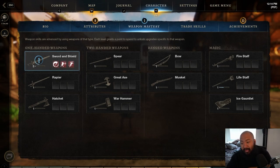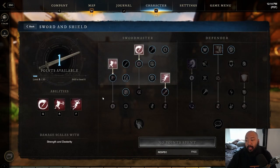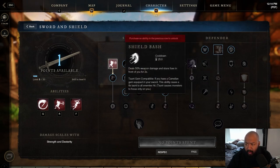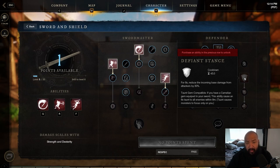Sword and Shield — this is my baby right here. It took me six test phases to figure out that this is what I was going to use. One thing I really like about this weapon is it's extremely balanced, meaning it's not super strong at any one crazy thing other than tanking, and it's not super weak at anything either. It gives you options. So if you're going to be tanking in the defender tree, you can look at Shield Rush, Shield Bash, and Defiant Stance.